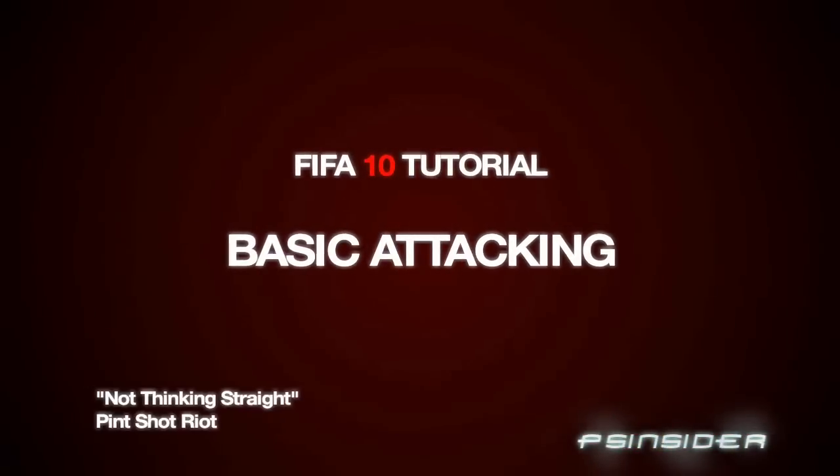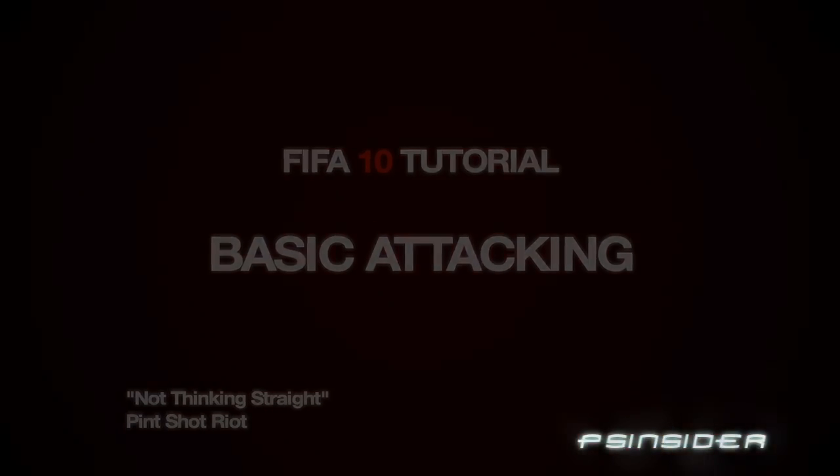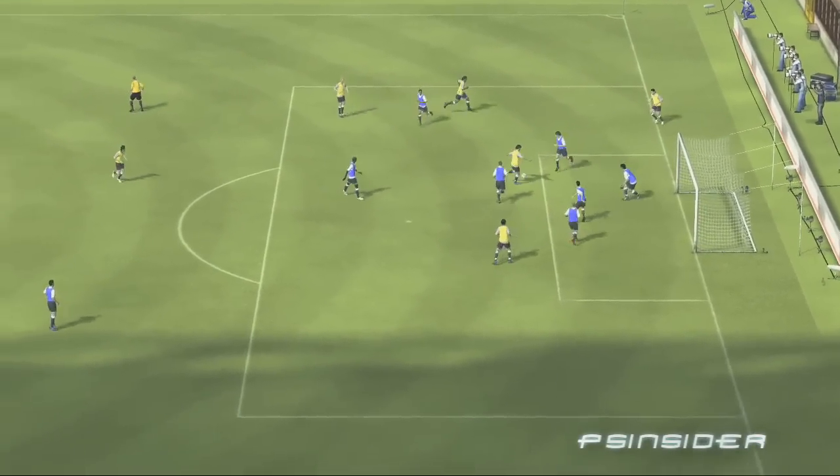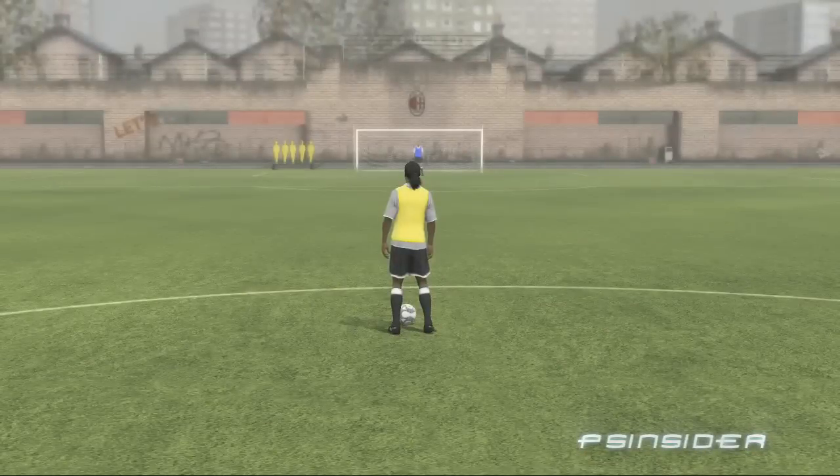Welcome to the EA Sports FIFA 10 basic attacking tutorial. We'll cover basic attacking controls including dribbling, passing and shooting. Let's start with dribbling.